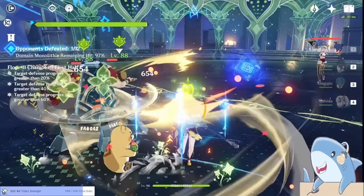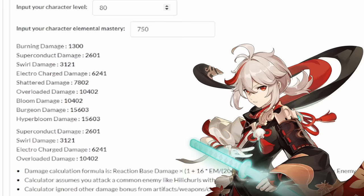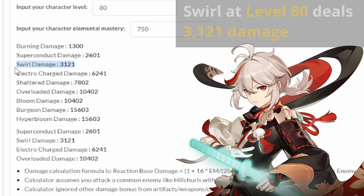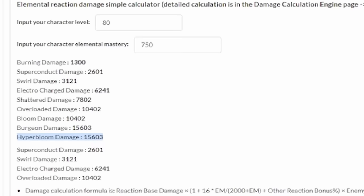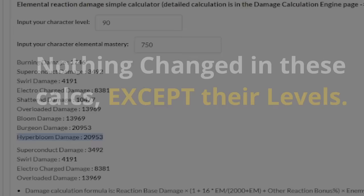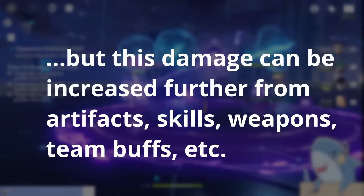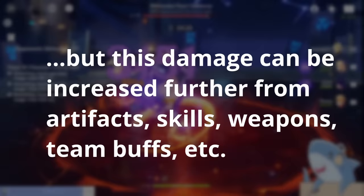Let me give you a concrete example. Say we have a Kazuha and a Hyperbloom Kuki Shinobu, both at level 80 with 750 elemental mastery. At level 80, Kazuha's Swirls deal 3,121 damage and Kuki's Hyperblooms deal 15,603 damage. But if we increase their levels to 90, Kazuha's Swirls are suddenly dealing 4,191 damage each, and Kuki's Hyperblooms are dealing 20,953 damage each. That is a massive damage increase, and this is just the raw increase from leveling from 80 to 90 — not accounting for weapons, talent levels, artifacts, enemy resistances, defense shred, or anything like that.